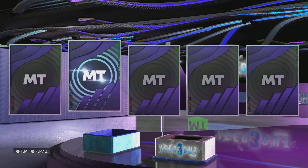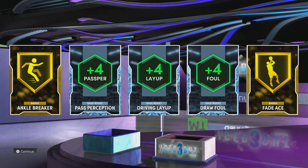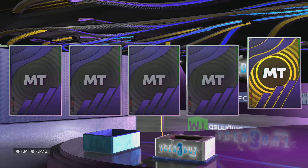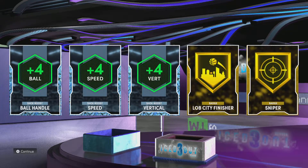This time we got three diamonds and two golds. We got two badges — Fade Ace and Ankle Breaker gold — and Pass Perception, Drive and Layup, and Draw a Foul diamond boost. We got Speed — great diamond boost — plus Vertical and Bull Handle on diamond boosts. Live City Finisher and Sniper on the gold badges. And that was it.